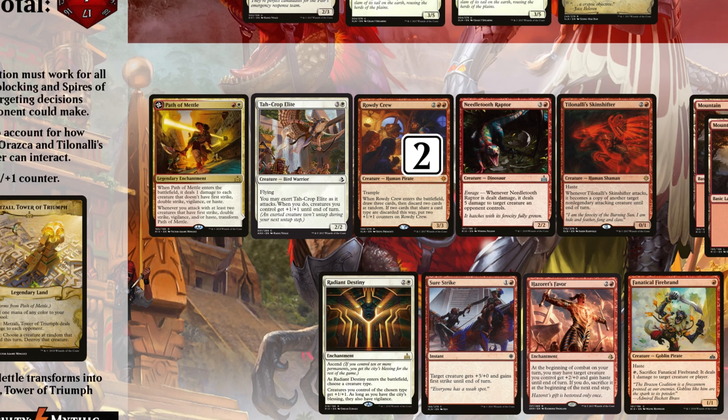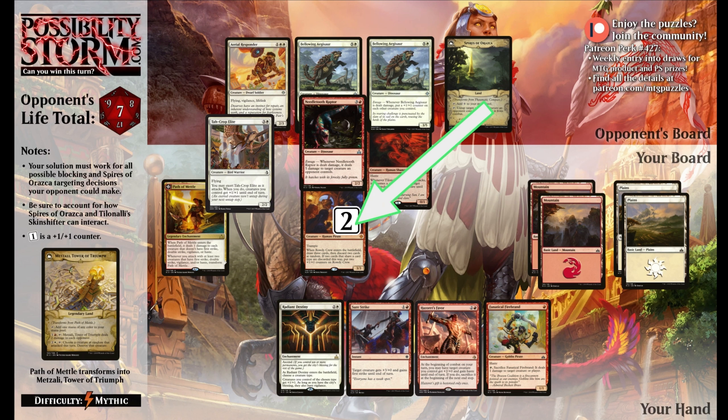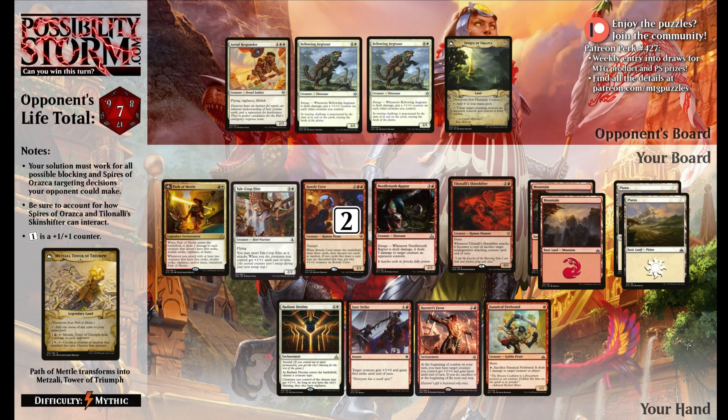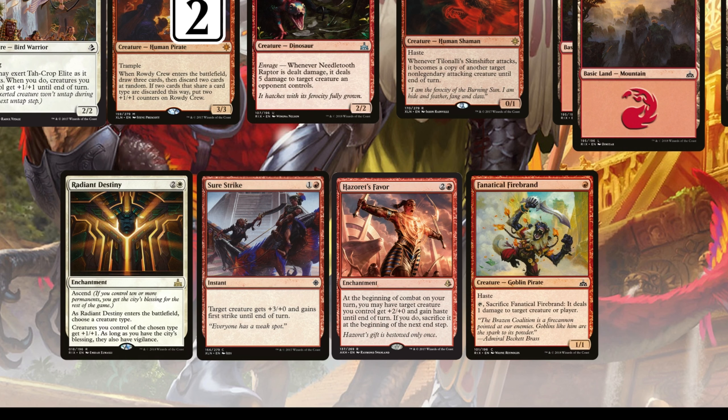So how do we actually break through and win this game? Most obviously, just slamming our team into our opponent's team isn't going to work - we attack with everything, our opponent can just block, block, block, and use their Spires of Vraska to fizzle part of the attack. Also worth mentioning, we only have 4 mana, so we're a little pinched. As for our hand: Radiant Destiny isn't very good because only Rowdy Crew and Skinshifter actually share a creature type, so it's just pumping two creatures. Sure Strike and Hazoret's Favor give us more pump spells - yes, we'd have to sacrifice the creature to Hazoret's Favor at end of turn, but we don't really care because if we don't win this turn, we lose anyway. And Fanatical Firebrand can deal 1 damage, flip our Path to Metal, or give us a way to trigger Enrage.